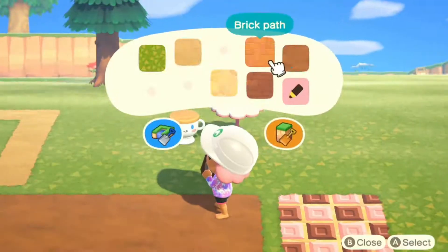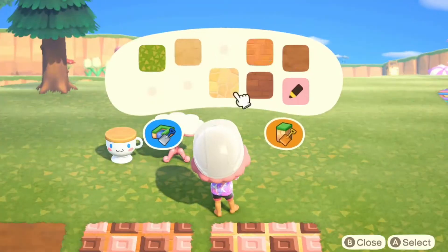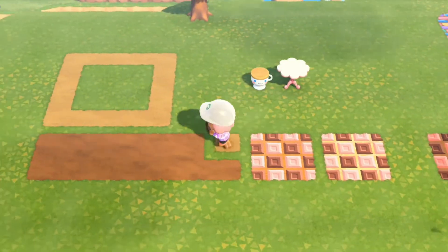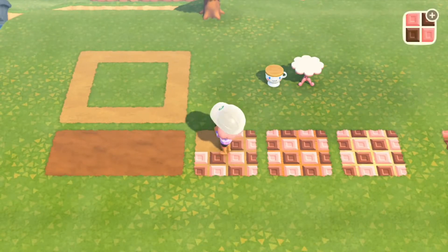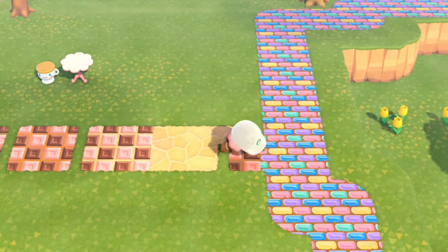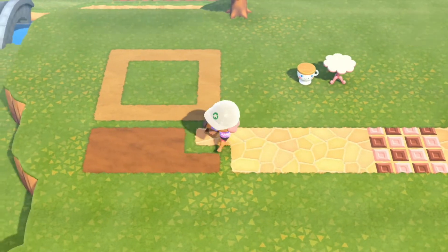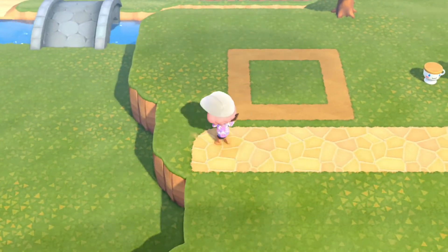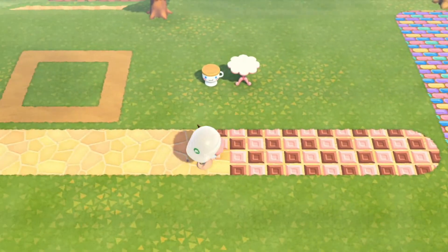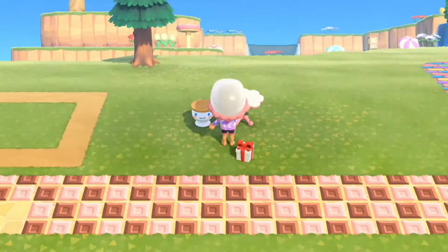Right now we are working on a speed build for a cafe for Chai. She is the Cinnamoroll villager from the Sanrio Amiibo card pack. I invited her to come and live on my island a couple days ago and now I just wanted to give her a sweet little place to live. My island is candy and sweets themed, so everything about this build and every build coming up in the future is going to be super sweet and look like it's made out of candy.